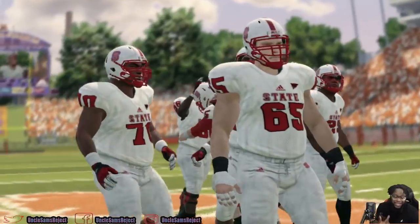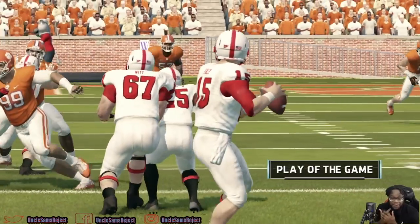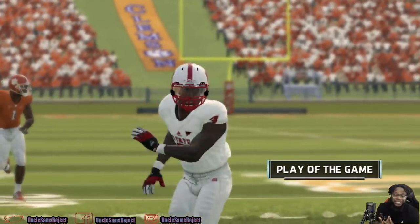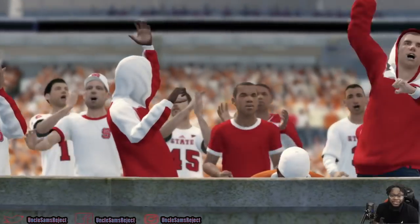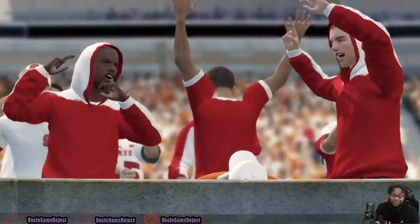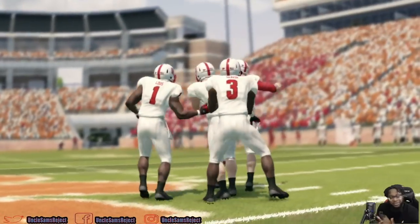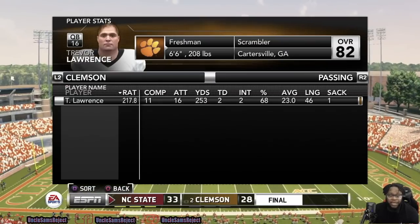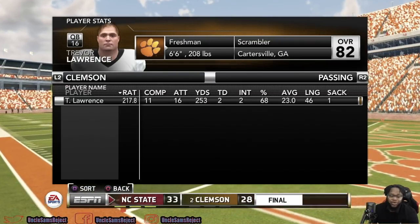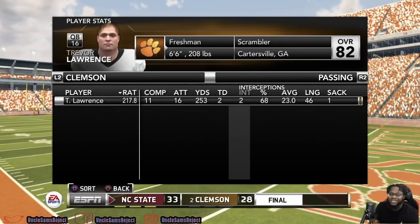The clock has hit triple zeros. North Carolina State gets a big-time upset on the road against number three Clemson. Trevor Lawrence throws two picks, and that's ultimately what loses the game for him. Ryan Finley comes out and does his thing. Looking at the final game stats — Trevor Lawrence was 11 for 16, 253 yards, two touchdowns, but those two picks killed him. 68% completion percentage.